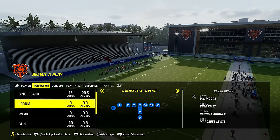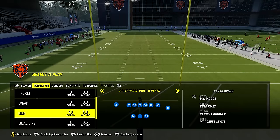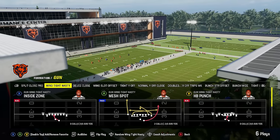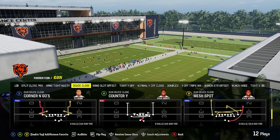You've got some really sneaky I-form formations here with good stretch runs. You've got the weak under center as well. In shotgun, where this playbook shines more, you've got the split close pro which is pretty unique and not in a lot of playbooks. You've got the wing tight nasty and even a gun deuce close which is very underrated.